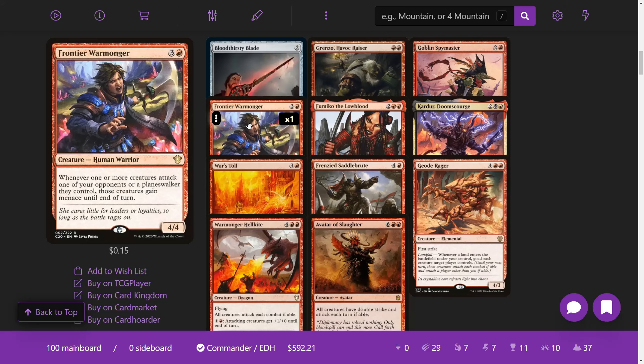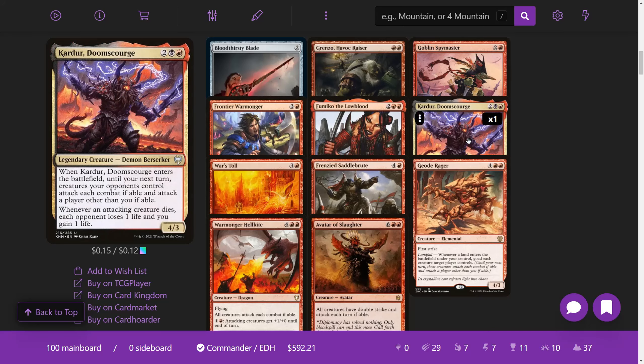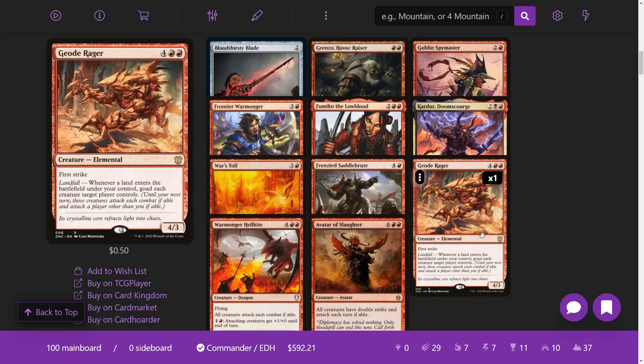Frontier Warmonger from Commander 2020: whenever one or more creatures attack one of your opponents or planeswalkers they control, those creatures gain menace until end of turn — a huge benefit to attacking each other and not us. Fumiko the Lowblood forces combat and gets bigger via bushido. Kardur, Doomscourge: when he enters, until your next turn, creatures your opponents control attack each combat if able and attack a player other than you if able — kind of goading without saying goad. Whenever an attacking creature dies, each opponent loses a life and you gain a life. War's Toll: whenever an opponent taps a land for mana they tap all lands they control, and if a creature attacks, all creatures they control attack. Frenzied Saddlebrute: all creatures can attack opponents and planeswalkers as though they had haste.